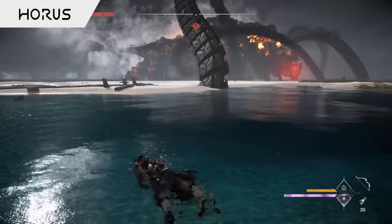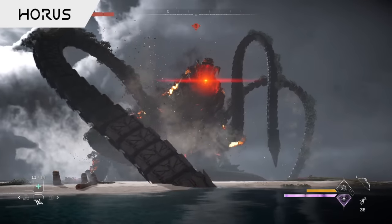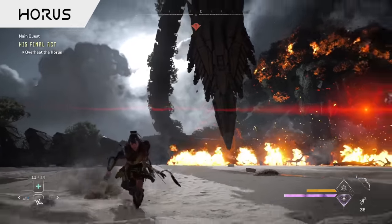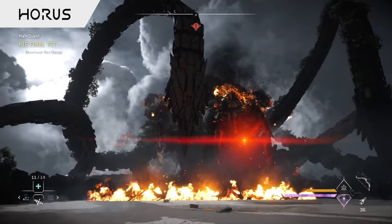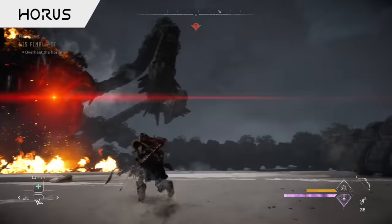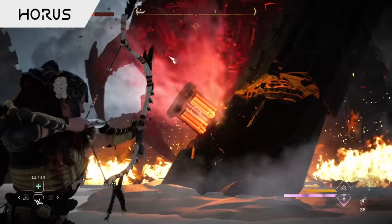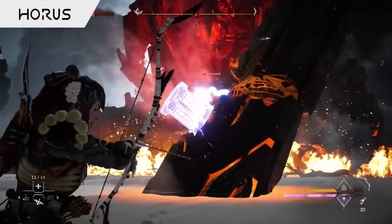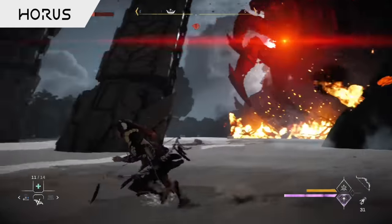After destroying the heat sinks, the Horus is going to retreat towards the ocean in an attempt to cool off, plopping itself down on the shore, only to spring back up into life as you approach, blocking you into an arena with those long tentacle limbs acting as a barrier. Once again, you've got to go and take out more of those heat sinks, with new ones being exposed at the base of each arm, all while avoiding the machine's devastating attacks.